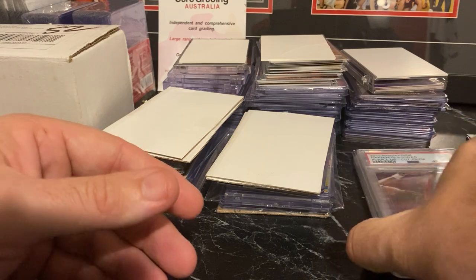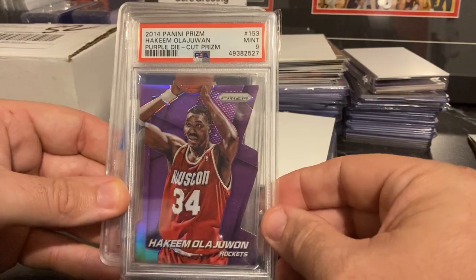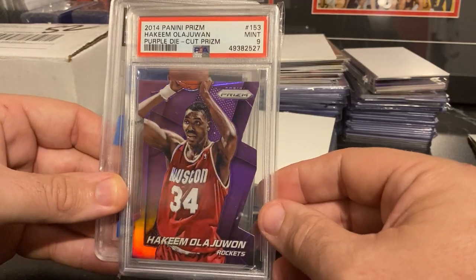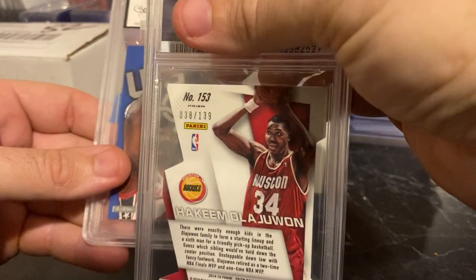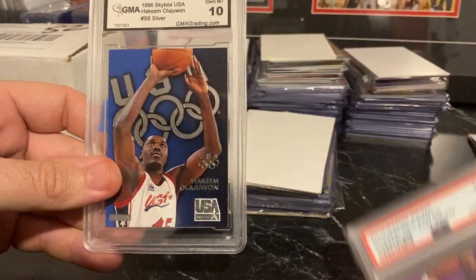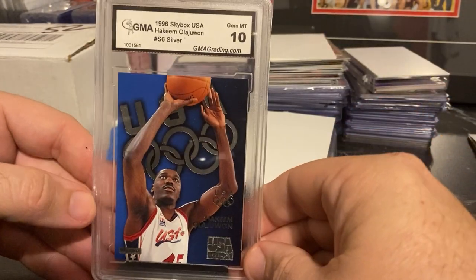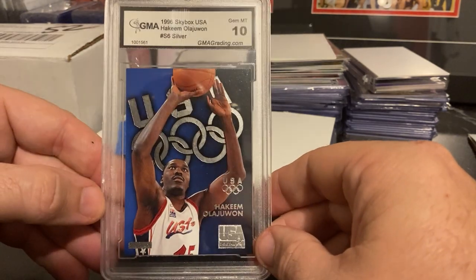And lastly, we'll finish off the only two graded cards I've bought in this lot. This is the Purple Die Cut Prism, numbered to 139. I wasn't really chasing graded Prism, but this was about the only way I could get that card. And then lastly, one of my favourite sets — I know it's GMA, but GMA 10 of the Silver USA.